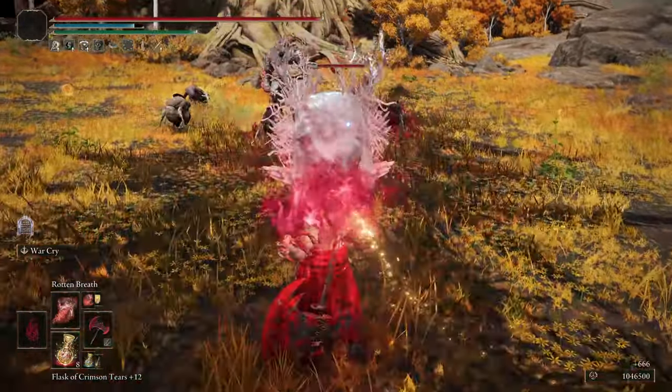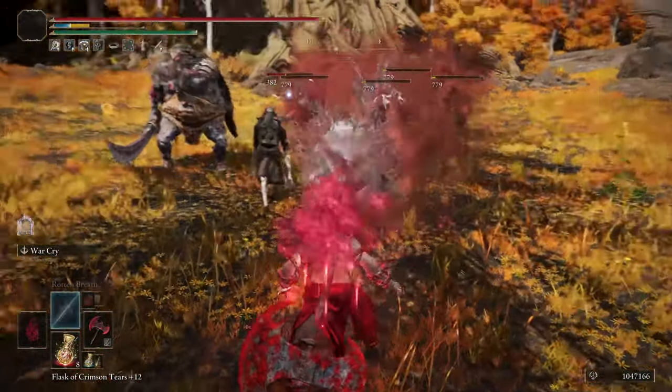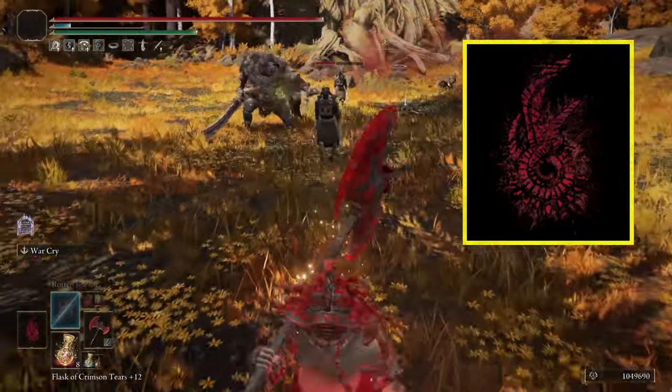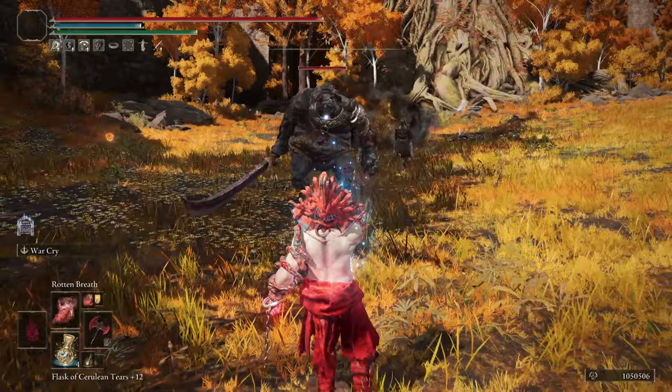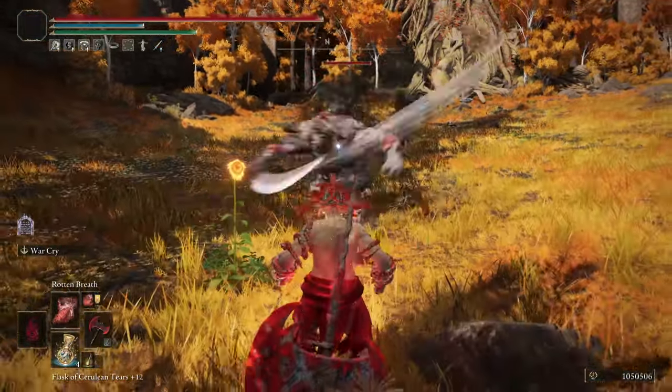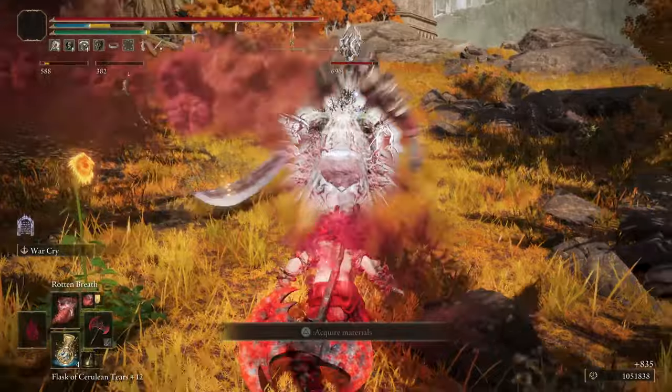The last part of the armaments is the seal I use for the incantations of this build: it's the Dragon Communion Seal, which boosts Dragon Communion incantations. And since patch 1.09, those incantations get their damage increased by 10% in PvE by the Roar Medallion.